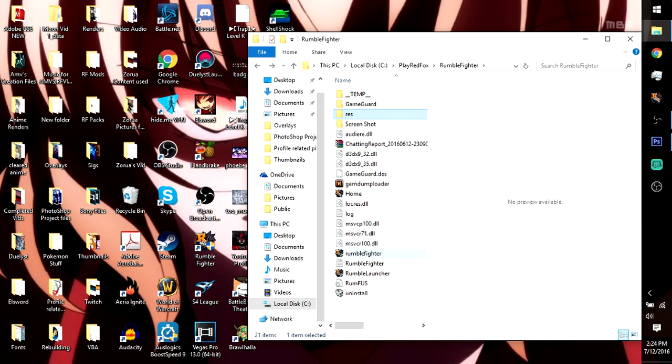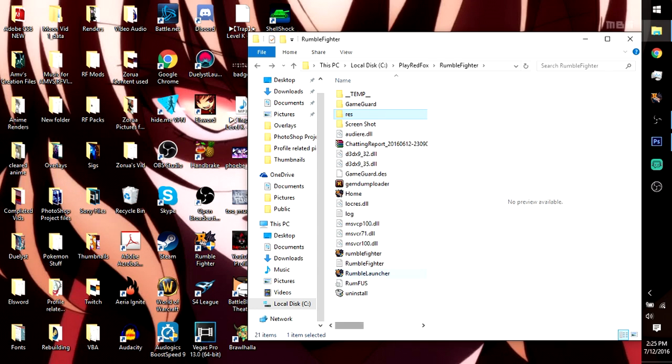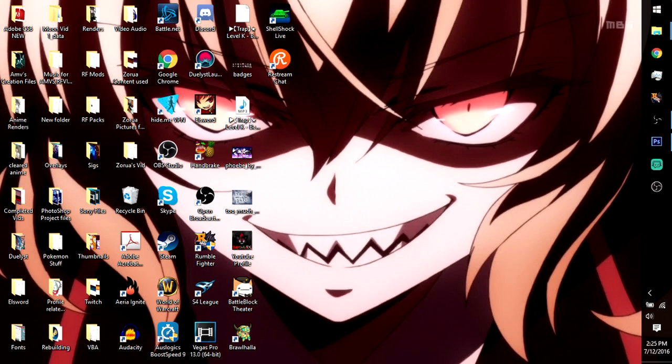After that, to ensure it stays like that, do not open the Rumble Fighter launcher like you normally would. Instead, go into the Rumble Fighter folder and where you see the application — Rumble Fighter without the launcher — click that. It will open RF just as if you went through the launcher, opening RF normally.